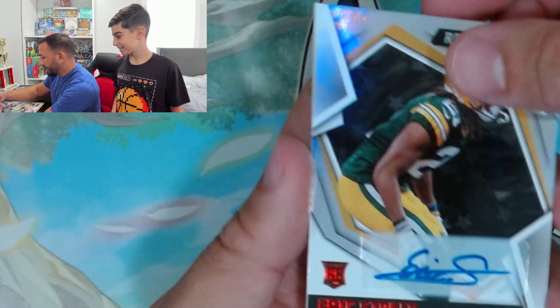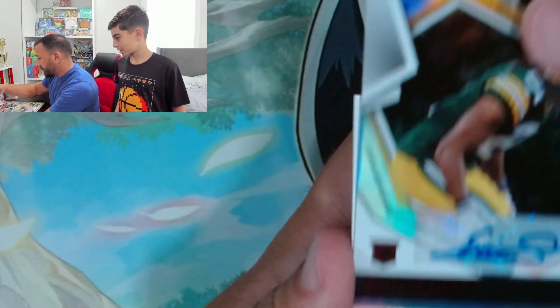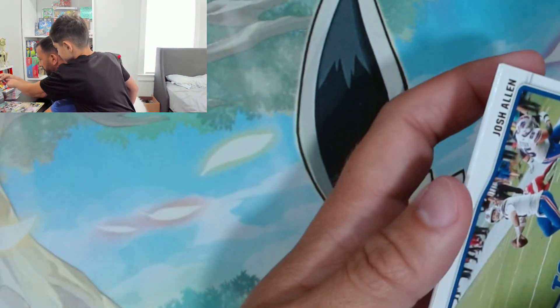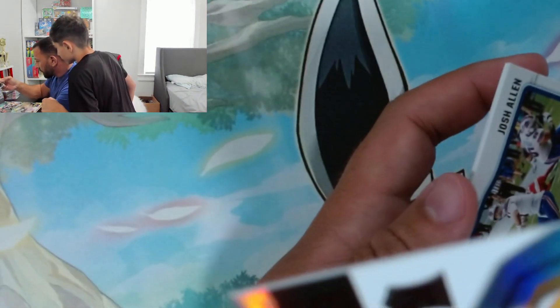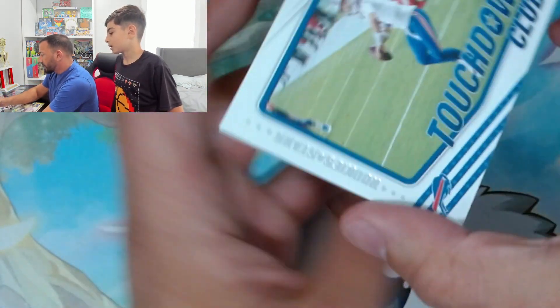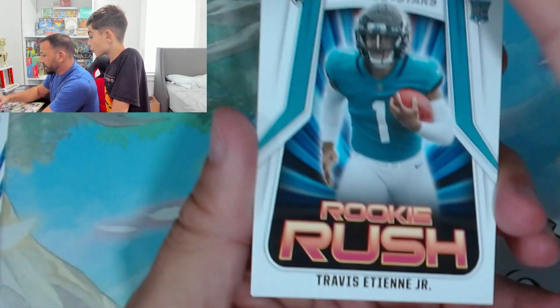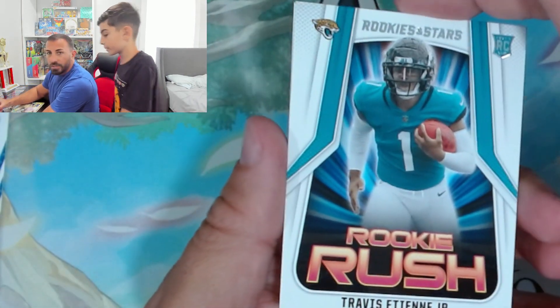Eric Stokes — is he good? Honestly I don't know, it's his rookie. What's the number? It says 11 of 249. Okay, Touchdown Club. Josh Allen called his shot. Eric Stokes rookie card — let me sleeve that up.